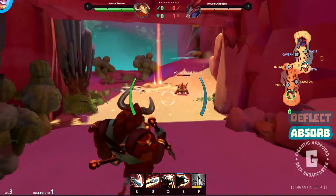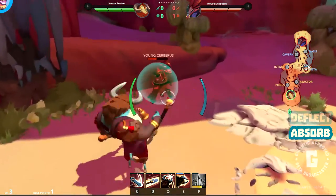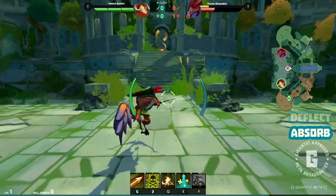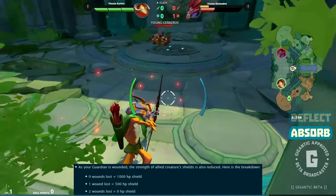But be warned — leaving the fight and allowing the creature to return to its summoning circle will instantly and completely regenerate the shield, and will slowly restore its health. So if you decide to reengage, you'll have to break that barrier once more. However, the Absorb Shield is tied to how much health the Guardian has, and you can see the numbers here. So if two wounds are down, you can go to town.